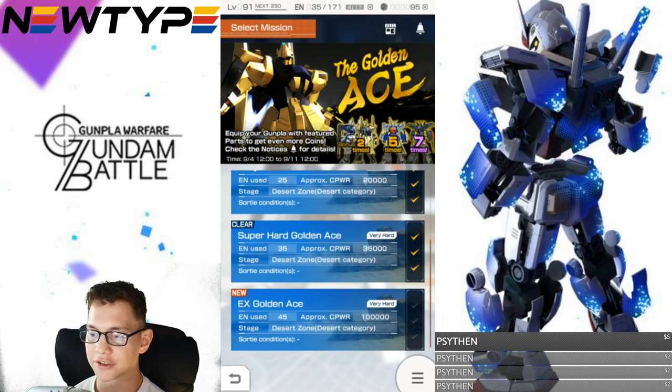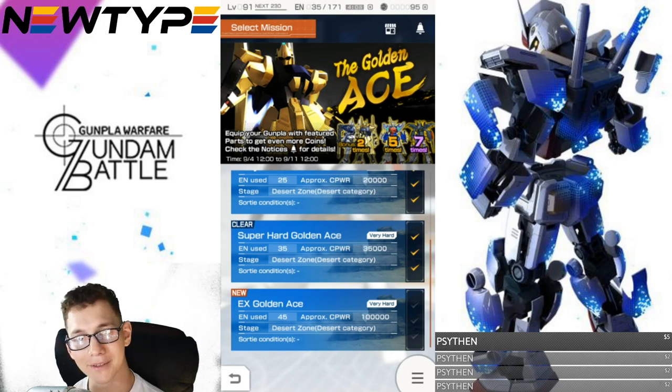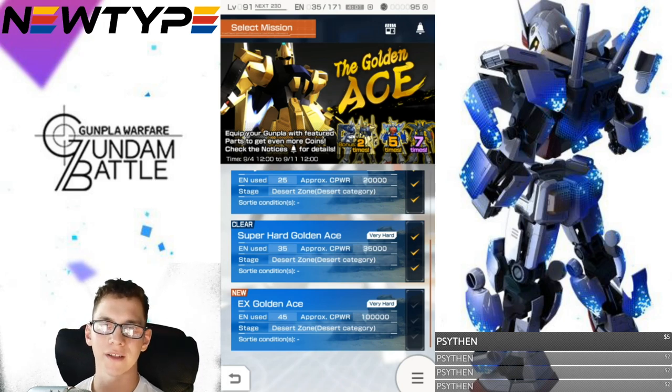Lastly, we have the EX Golden Ace. This one is going to be very hard — energy cost is 45, and the recommended combat power is 100,000, though you don't really need that much. I've beaten EX modes with around 75,000. You might lose a couple of times, but it is doable. Sometimes you've got to cheese your way through by just shooting the enemies. I don't think this one is going to be too hard.